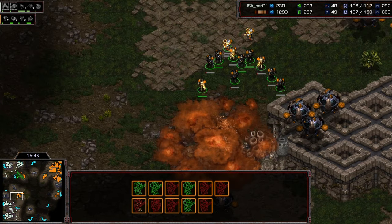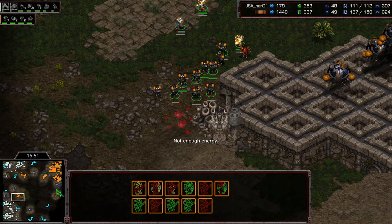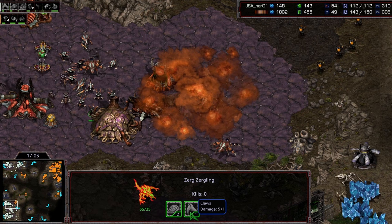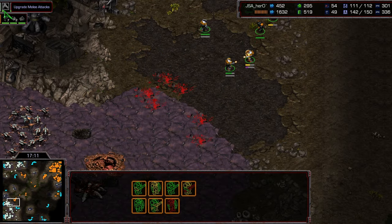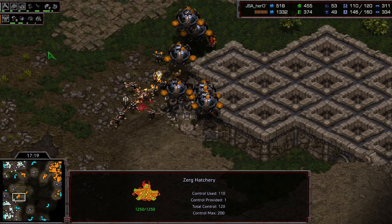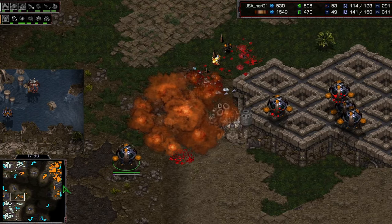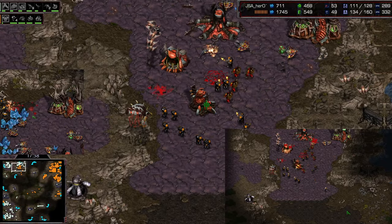All those units popped through, a big plague went down — medics have zero energy. That drop ship was taken out as well. Bishop is starting to throw down his fourth base. He's got plus three attack — no plus two armor just yet — but plus three armor and plus two attack are on the way for Hero. Hero is going to hit a critical timing with chitinous plating, ultra speed, plus three armor, and plus two attack. It's going to be very scary. Will Bishop have what it takes to handle this upcoming attack?